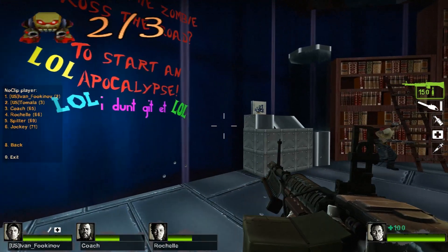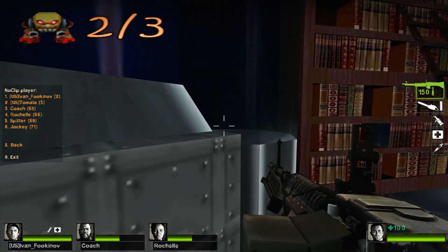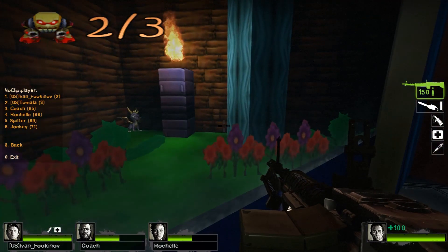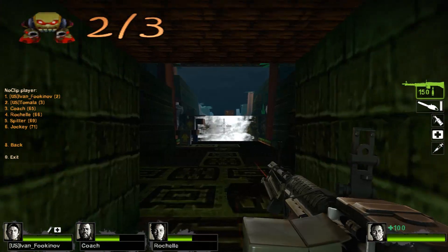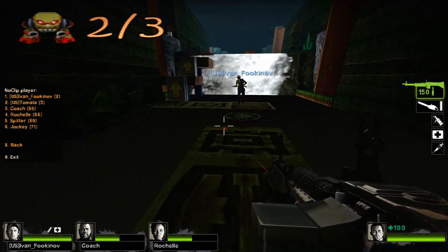Another interesting thing about this campaign is the random writings, the random pictures. What the hell is Spyro doing here? Also, the pants are dead. After playing with the laser, we head through a teleporter that takes us to our next destination, where we find a boat.